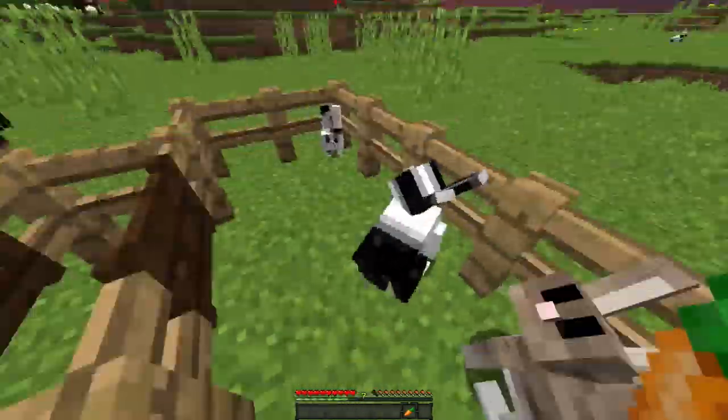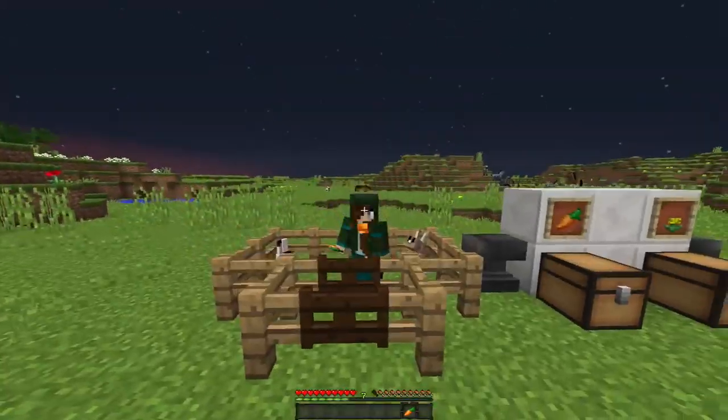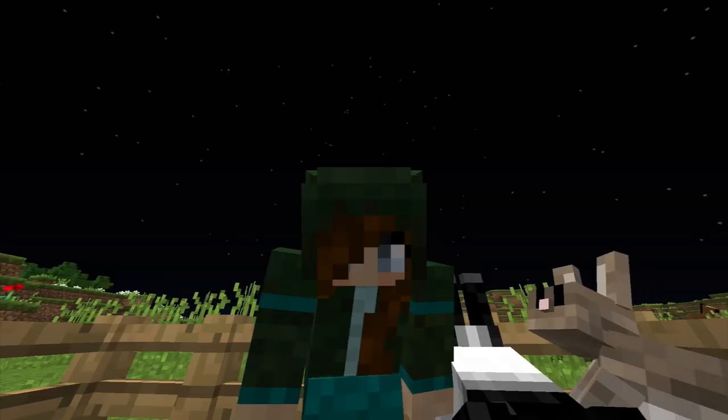So there you go — you get the dad bunny and the mama bunny, and you just take the carrot and breed them.